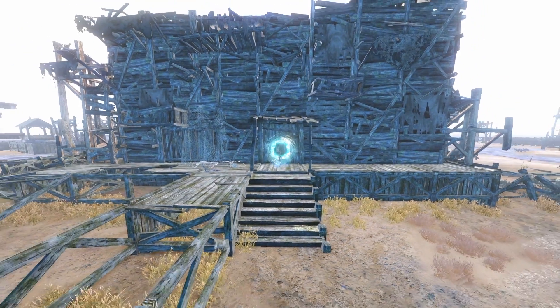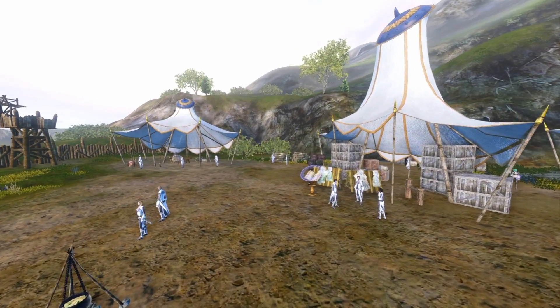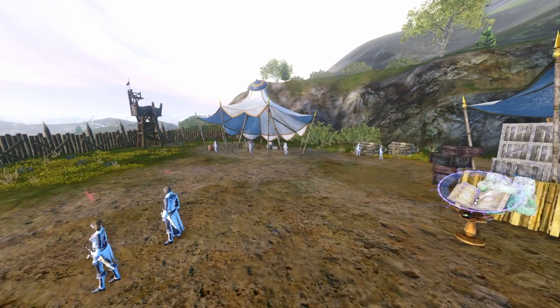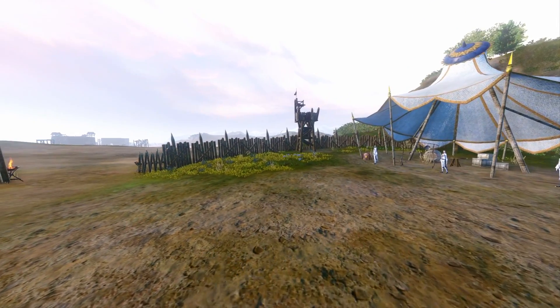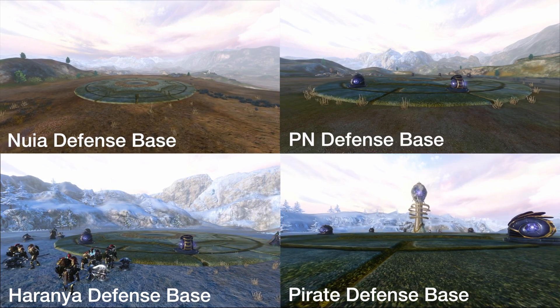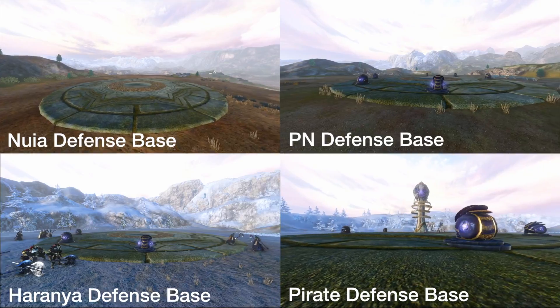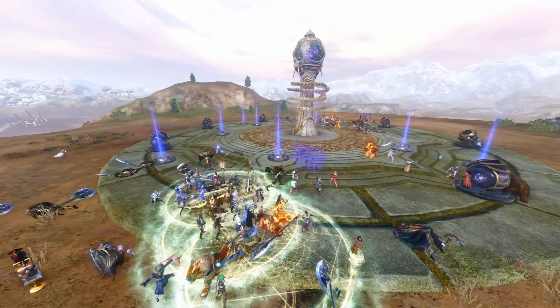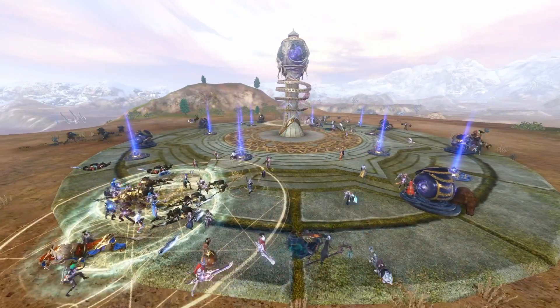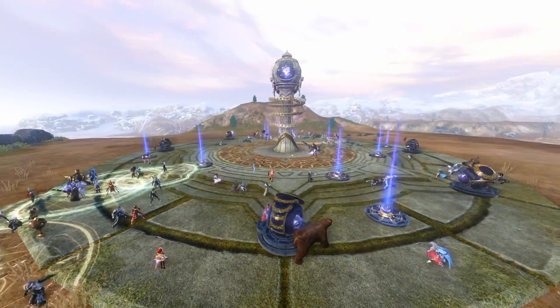To play Whalesong Harbor Tower Defense, go to the Crimson Watch camp and talk to these guys right here and they'll send you right on your way. Each faction has their own defense base: there's a Nuyen defense base, the Player Nation defense base, the Haranian defense base, and the Pirate defense base. The objective of this rift is to use the cannons and mines to stop the endless horde of different mobs from destroying your tower.